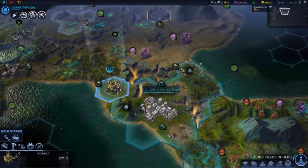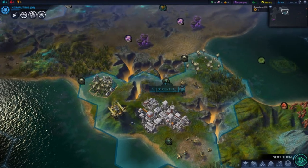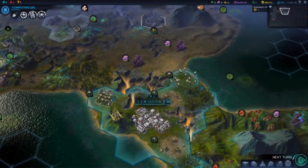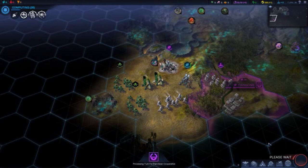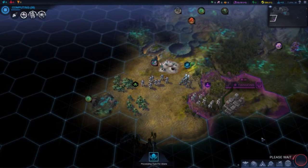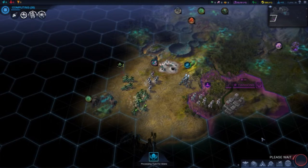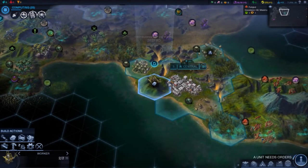It appears our worker has finished. Get more production if we go there — we'll just keep doing that and we need to get some food rolling. Pan-Asian has decided to attack the aliens, and they have at least a couple sets of soldiers. I'm going to have to watch out for them — I need to get my defenses ready for what they might bring.